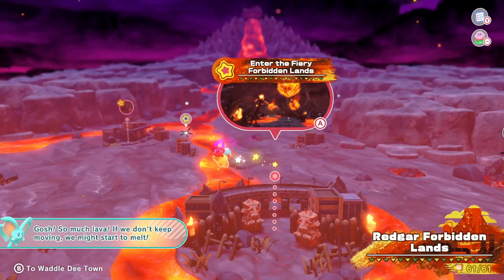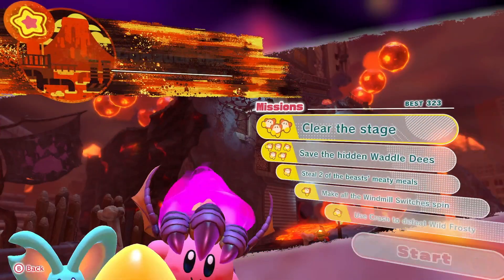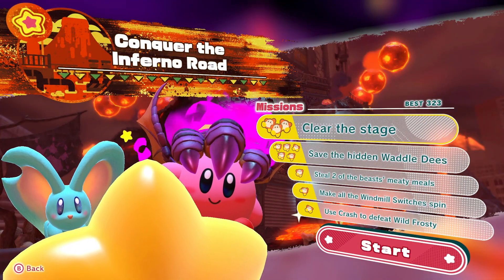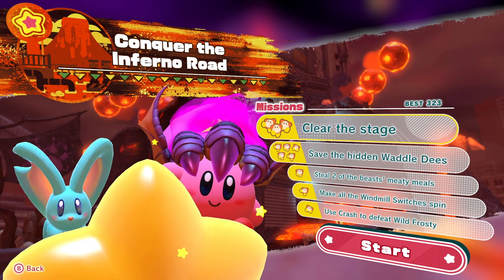Hi there, Release Fire here. I'm going to talk you through how to get Crash in Kirby and the Forgotten Land. You'll first find out about it in Conquer the Inferno, where you need to use Crash to defeat Wild Frosty.